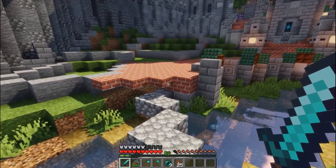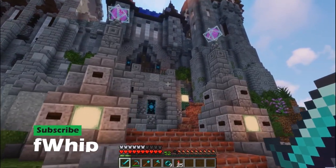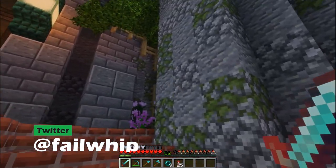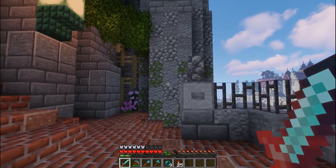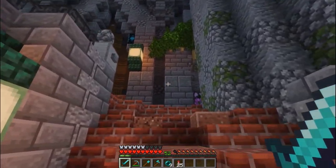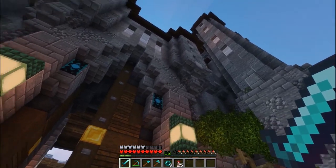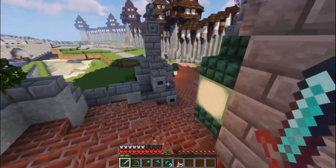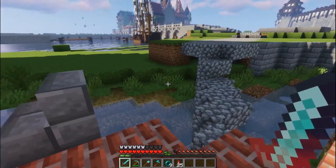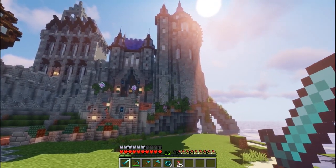Hey everybody, welcome back to Building with Whip. Today is episode nine of our fantasy castle build, and also episode 165 of this survival vanilla world series. To start this episode, I've been taking a lot of feedback from you guys about adding moss stone throughout the castle build. I've been adding it in areas where it'd be a little wetter, so you can see it creeps all the way up. I've been working on bringing it into crevices where water would be flowing, and I want to add more at the bottom too. Thank you for the suggestion — it helps break away from just the gray stone on stone.